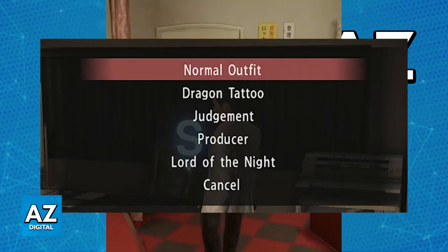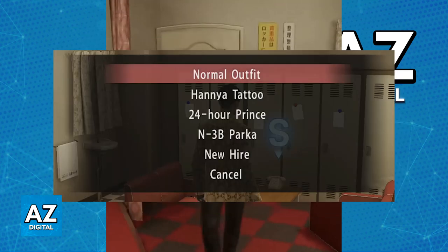Each character has different outfits that can be unlocked. But for Majima specifically, go to the Cabaret Club office, interact with the safe phone while you are in Premium Adventure Mode and you will be good to go.